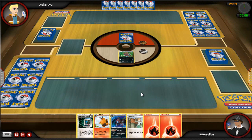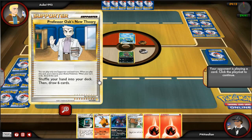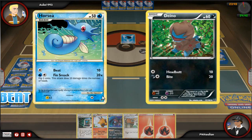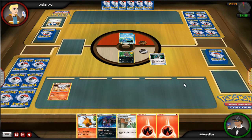I get at least one basic card this turn around. He's going to shove a water energy onto his Horsea and then Pont out into a new hand. Now I'm going to draw and go for Reshiram onto my bench.